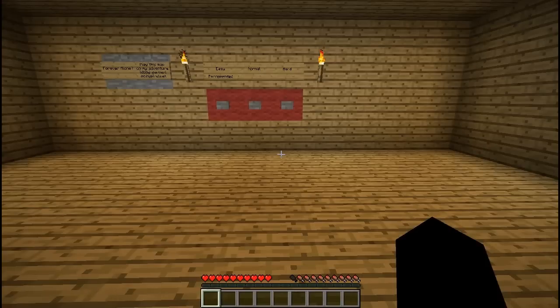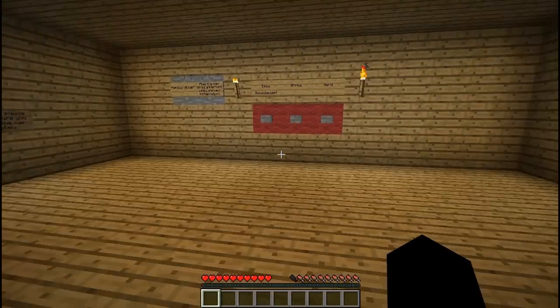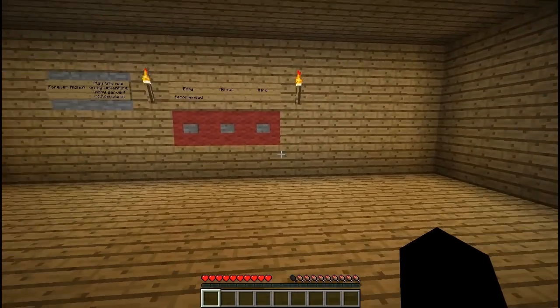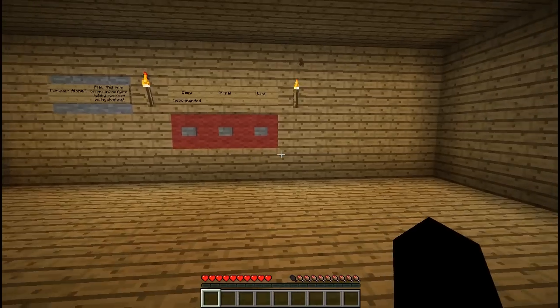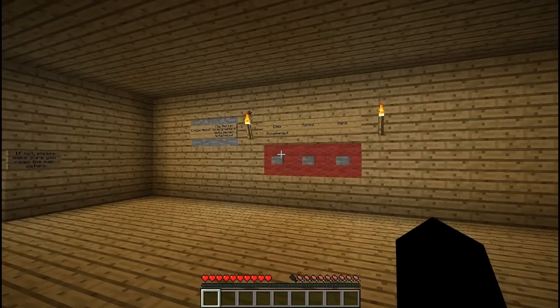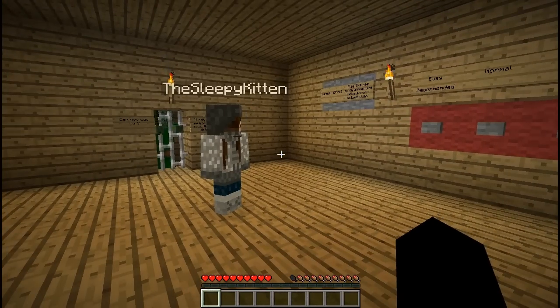Hey Pandalings, this is the Blackbell Panda and the Sleepy Kitten and we are here in a room many of you probably recognize — this is the starting room for the custom map Herobrine's Mansion version 1.5 by Hypixel.